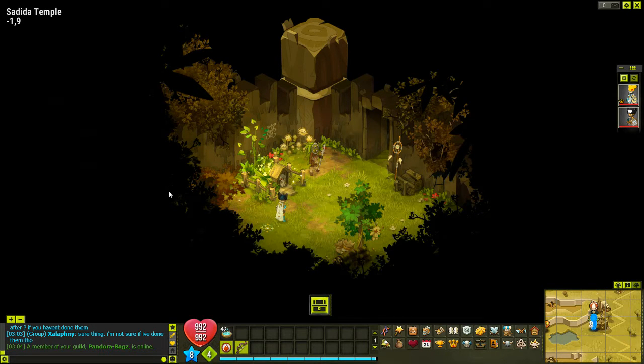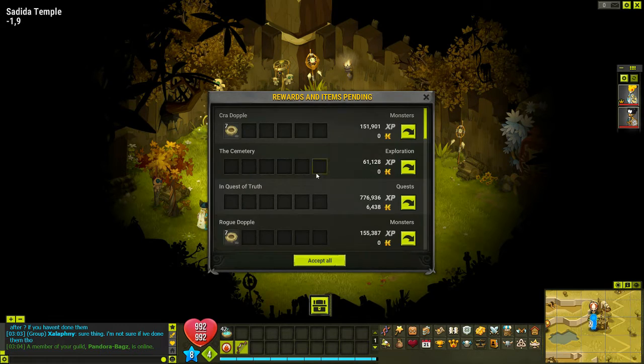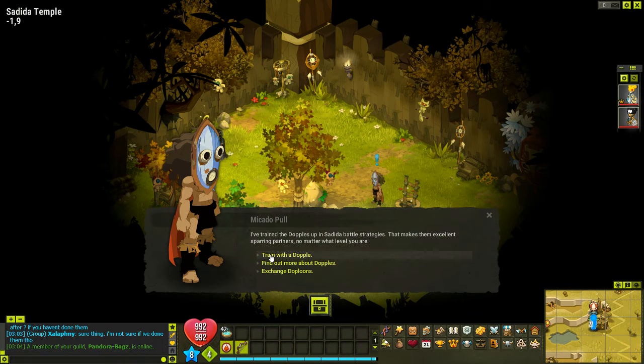It's been about 30 to 45 minutes and I am really, really liking this character. I've heard some bad things about Osas but I don't know what they're talking about — they absolutely kick ass, it is amazing. I've flown through all of the doppels without even a struggle whatsoever. I thought I'd take you along for the last doppel and kind of walk you through how this character works.